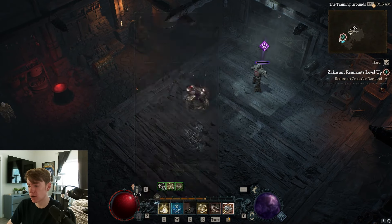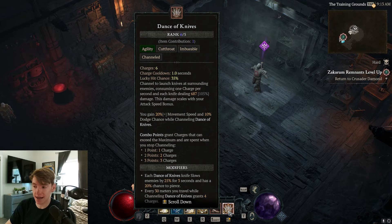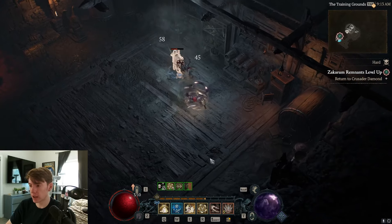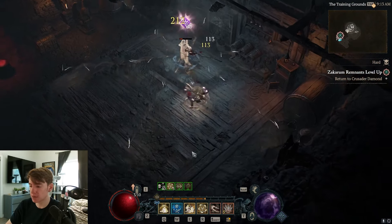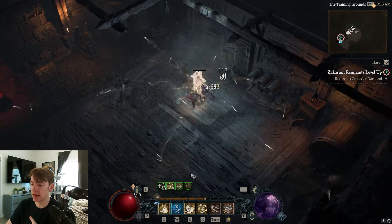Dance of Knives — TL;DR — you can snapshot a lot of buffs. Get a lot of buffs on your character, activate Dance of Knives, and throughout its whole duration it benefits from all those buffs. You can keep Dance of Knives active almost indefinitely as long as you are moving. Even at very low level and low movement speed, I'm still able to maintain nearly 100% uptime as long as I move rotationally while using the skill to gain distance.